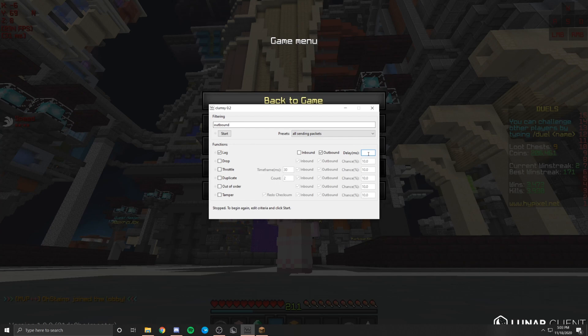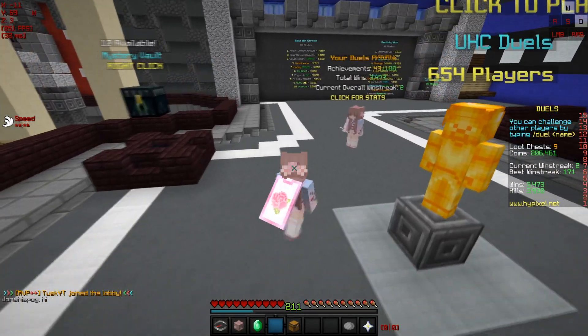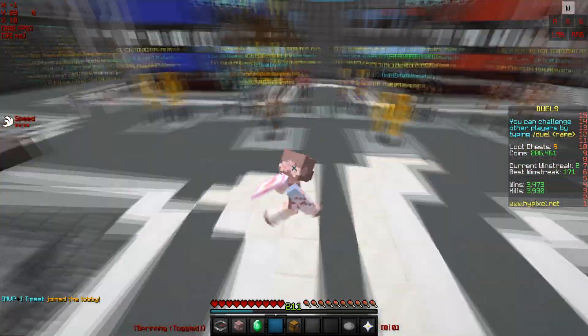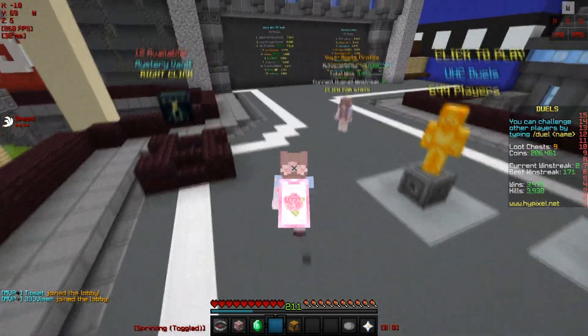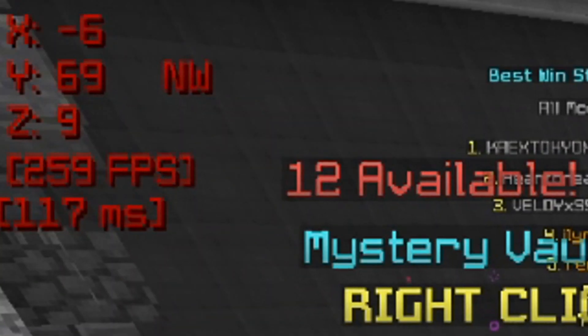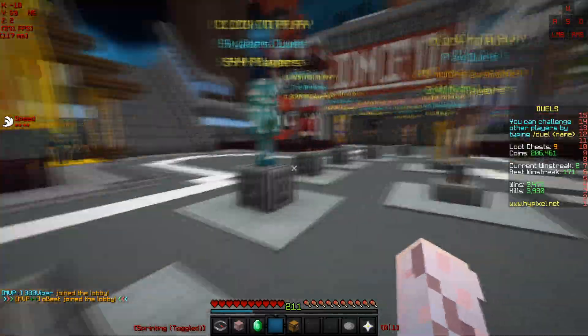So let's say I want 100 ping. Right now I'm getting 30MS, so I should add about 70. I'll go with 69 — nice. I'll start it and let's see. Waiting a little bit for it to update. As you can see in the top left of my client there's an MS indicator. And there we go — 117MS. It simulates that.